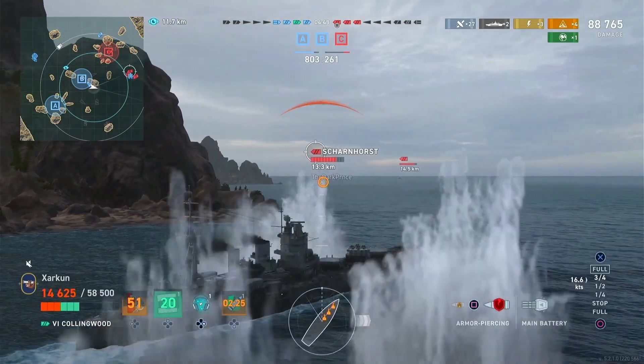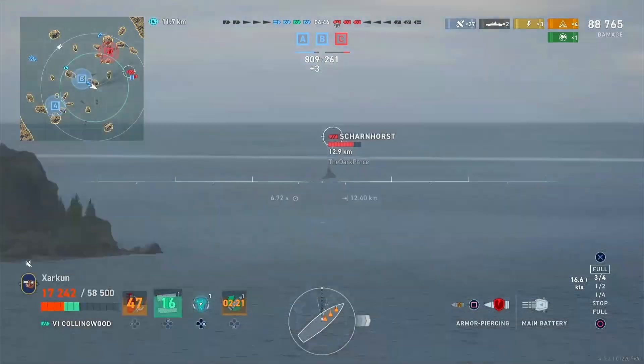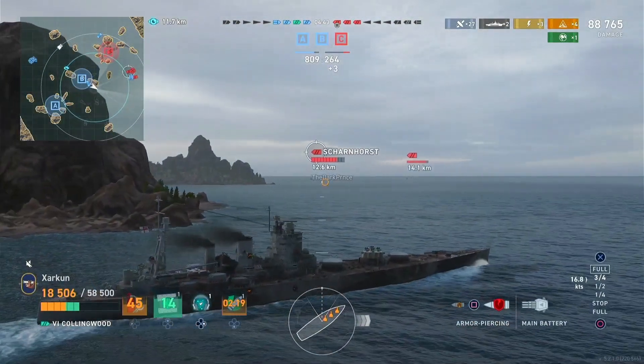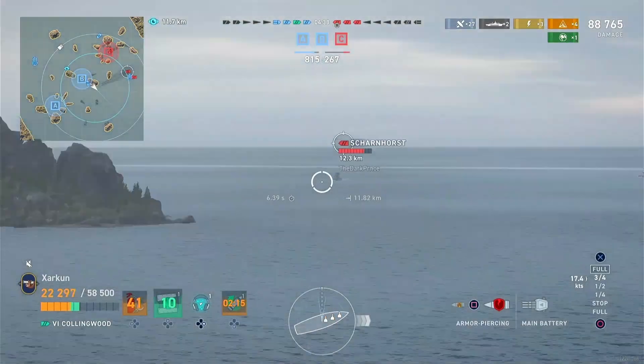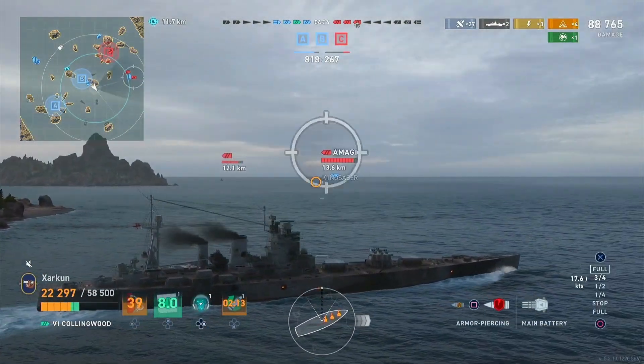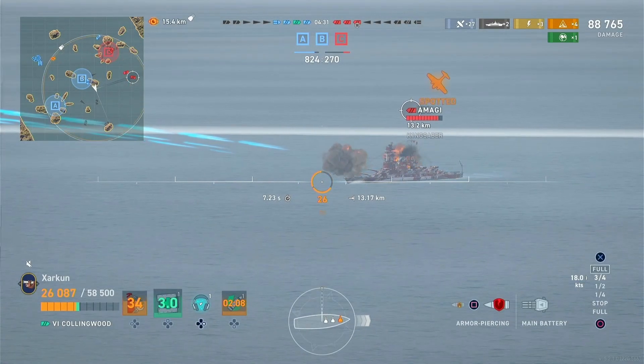The only ways it's got to defend itself are to heal the damage after the fact, or to spec into concealment and play passively and far away. That's what we've been doing here. You can see the heal in action — it is restoring quite a bit of HP, and that's helpful. But every time that Amagi hits us — every single time — he's going to penetrate without exception, and he's going to be chunking us to death before this game is over.